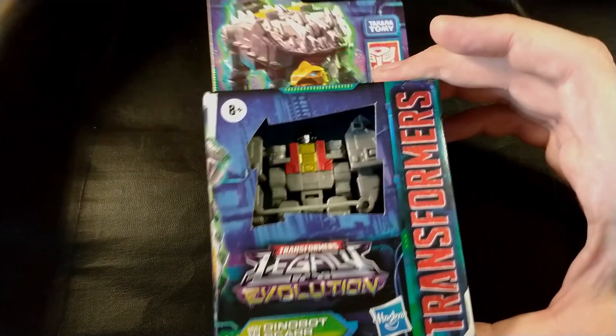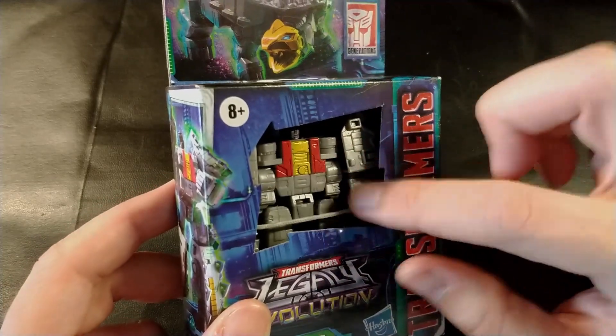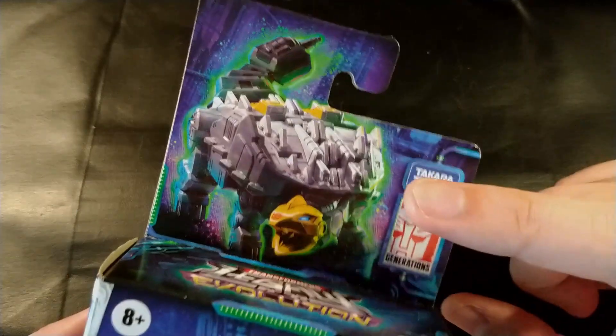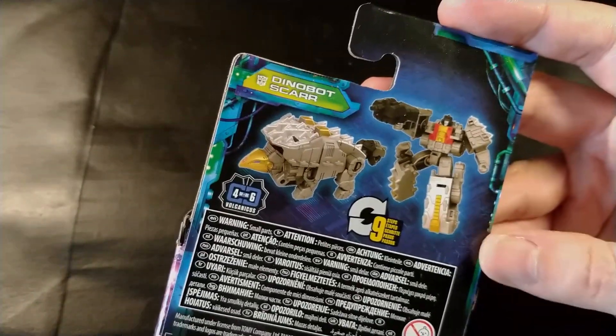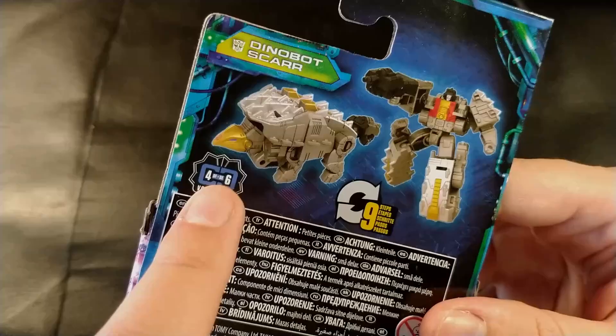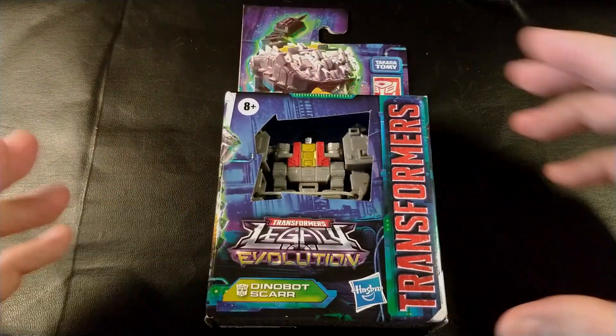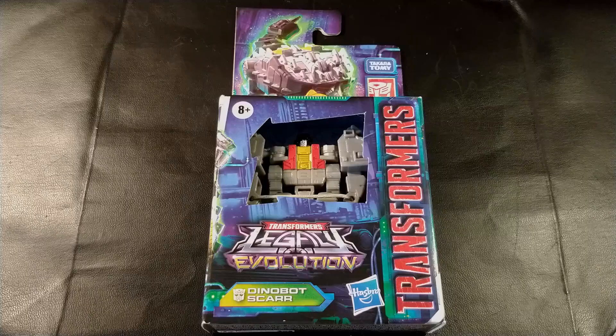Remember that if you are interested only in the model, you can use the box for other things. I don't like that the box has this window cutout, but the images on it are really quite amazing. It's quite nice to convert even if it has quite a high number of conversion steps. Here we can see the robot and the dinosaur mode. I quite like this Ankylosaurus. The sixth one, Stego, has also been announced, so now we can open this and see the contents inside and almost finish Volcanicus.